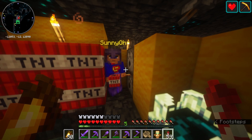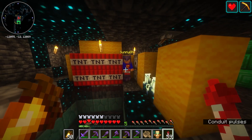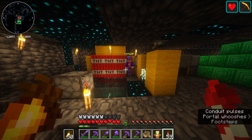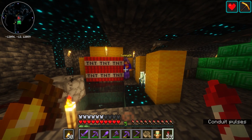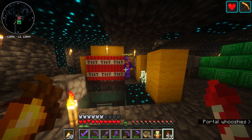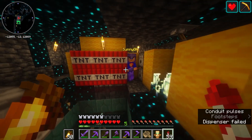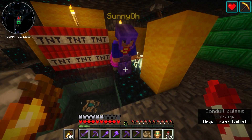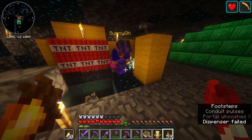We'll probably have to do this separately. Maybe you demonstrate it and I can observe. I've also got a world download I can give you to practice it, because you really need to practice it before you do it. So you put this on, that's going to set these dispensers off, you'll get all of the potion effects, then you place a sculk sensor.